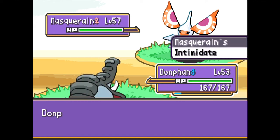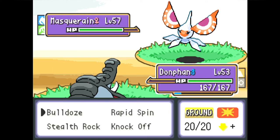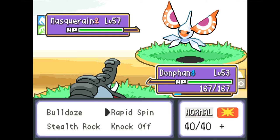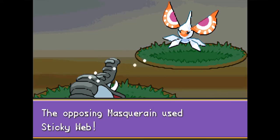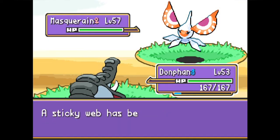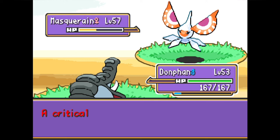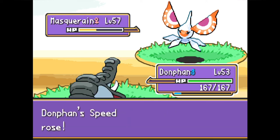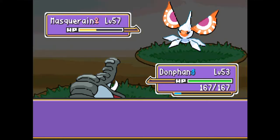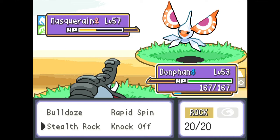We lead Donphan as Tessie leads Mascharine, who gets off the Intimidate. Donphan's first move is Bulldoze, a Ground type, and the second move is Rapid Spin, making Donphan a Normal/Ground type in this battle. Mascharine starts with Sticky Web to set up hazards — a typical lead from Tessie — but we get rid of that right away with Rapid Spin, landing a lucky crit for huge damage, blowing away the hazards, and getting a speed boost.